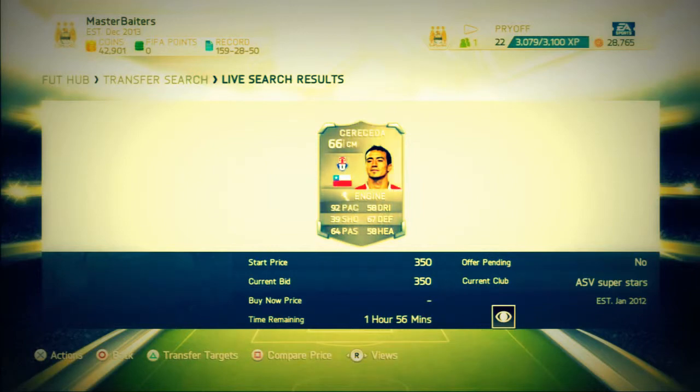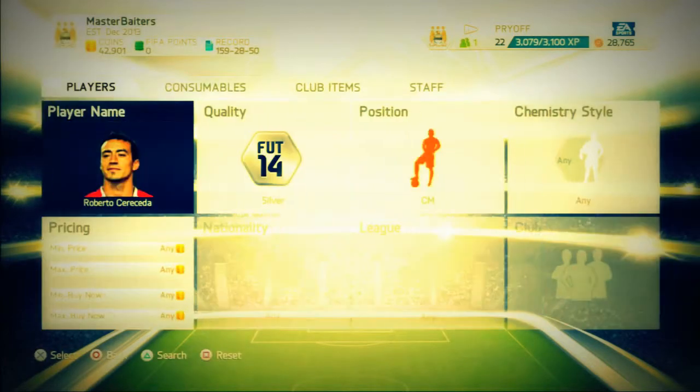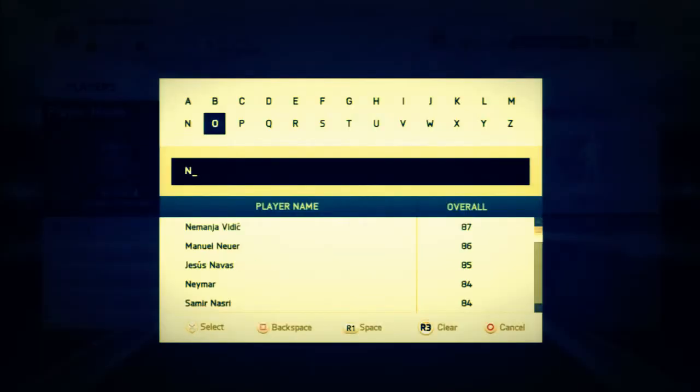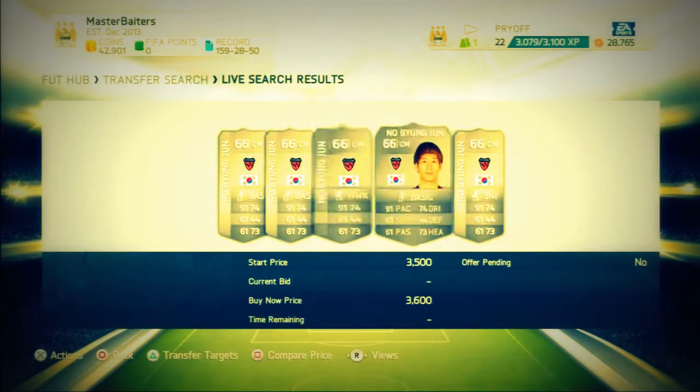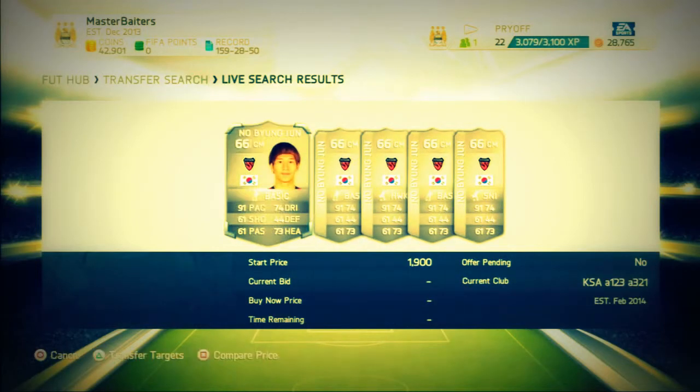The first one we've got is Seradicea. Just add him to the watch list — it's not bad at all. You can sell him for about 1.8k or so. You just have to keep going through; much like the other method, all these players are worth it.